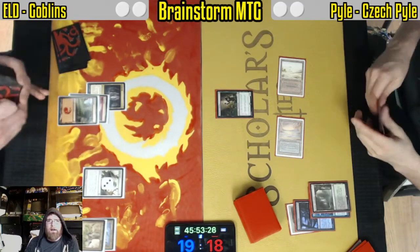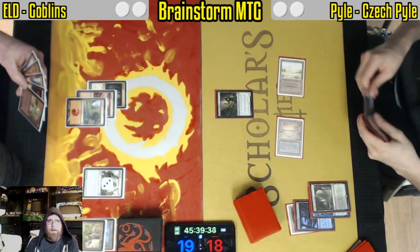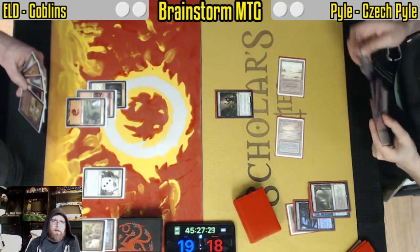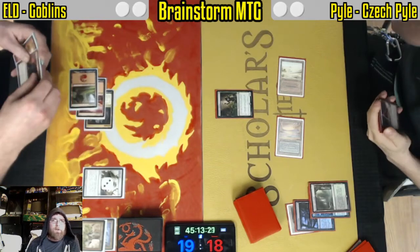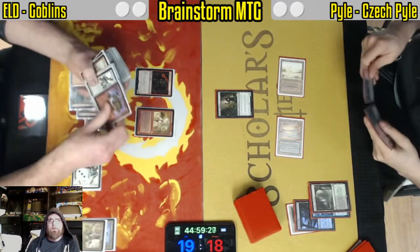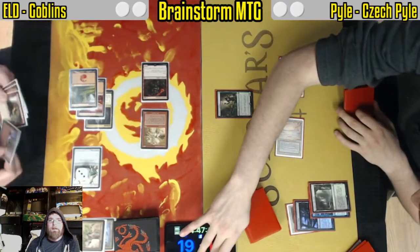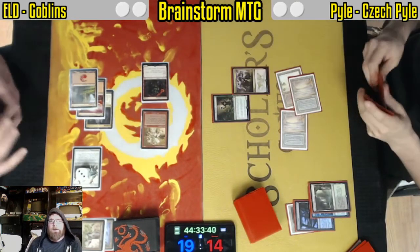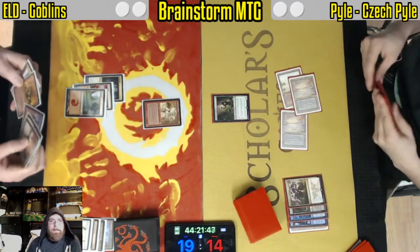Goblins can go quite wide. Some of that one-for-one removal looks pretty bad. Now it looks like Matron and a Vial at three. A lot of plays available there. You can save up for the future with Ringleader. Chieftain is also a really strong card here. And Matron is going to grab the Mog Bombers. Four damage coming in. And Kolaghan's Command — that is going to really punish that line. Aether Vial down; that's going to make it much harder to combo.